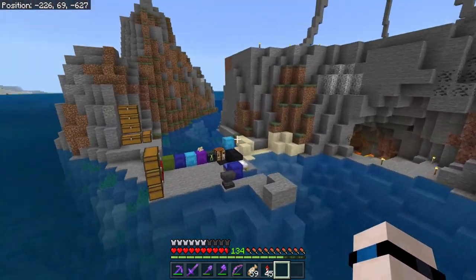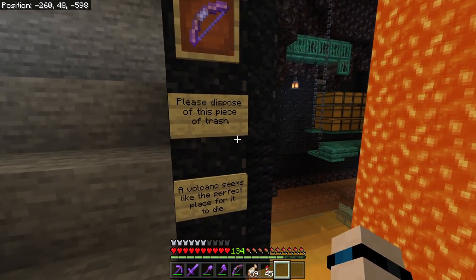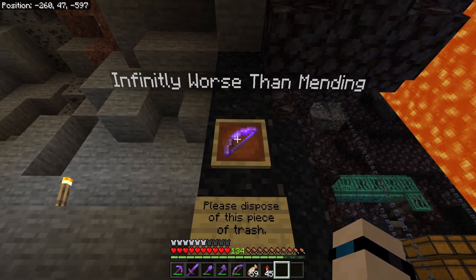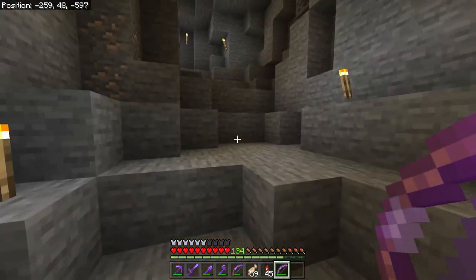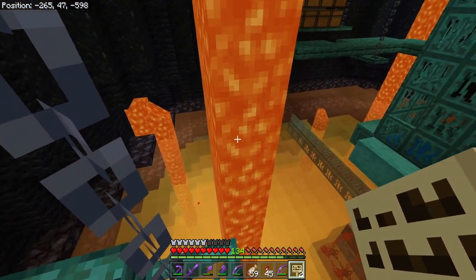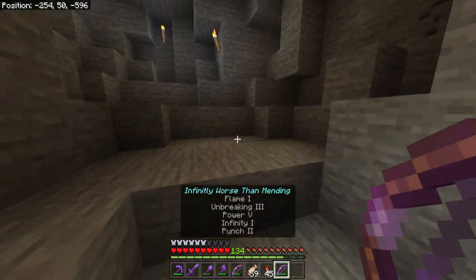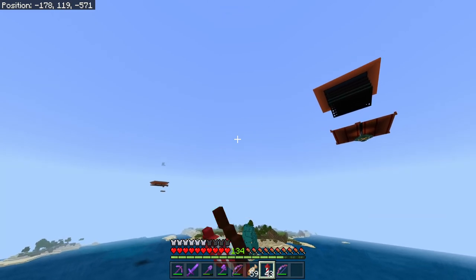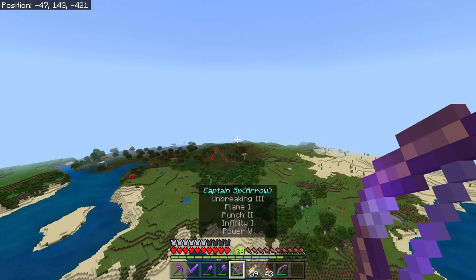Prowl has instructed me to go down into my iron farm storage — I'm dreading what I'm about to find. And what is this? 'Please dispose of this piece of trash — a volcano seems like the perfect place for it to die — infinity, worse than mending.' Let's see what's on it: Flame I, Unbreaking III, Power V, Infinity, Punch II. We're gonna do this... boom, that sign's trash, that sign's trash, and so is that item frame. We can clean off this bow though. This is the second bow that Prowl has had to give me — we're just gonna change the name. This one had some crazy weird name with mending associated with it; we don't want that. Now it's named 'Captain Sparrow' — that's the perfect name for a bow.